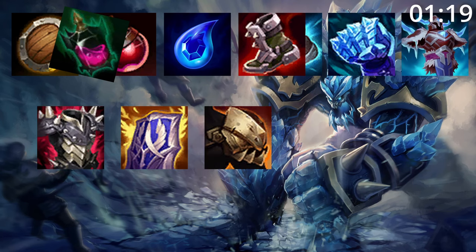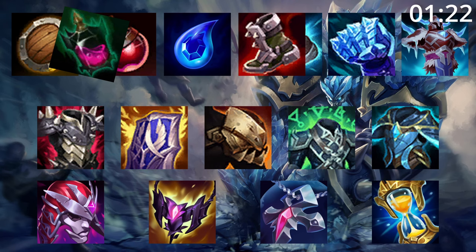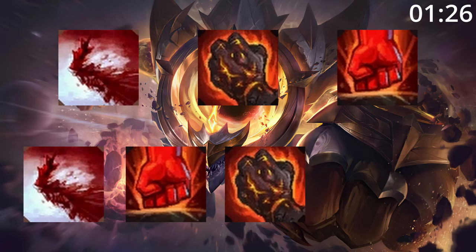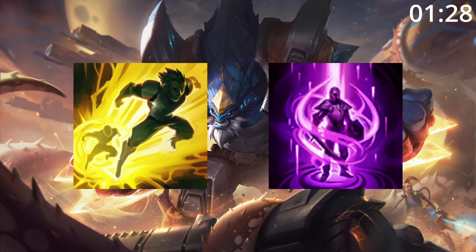After this, build these if you need armor, these if you need magic resist, and this if you want a little bit of damage. For skill order, start Q then W then E before maxing Q then E then W, taking ult whenever you can. For summoners, take Flash and Teleport.